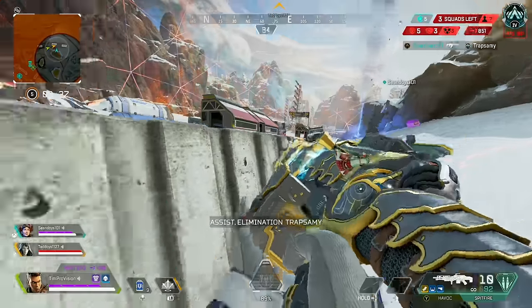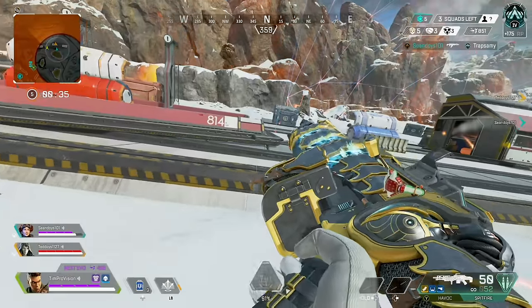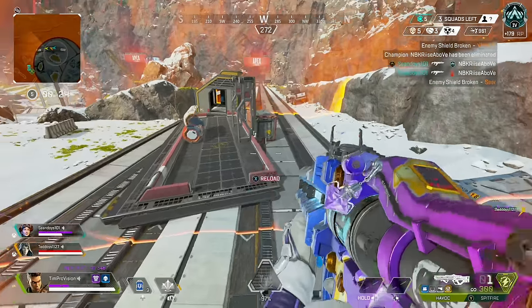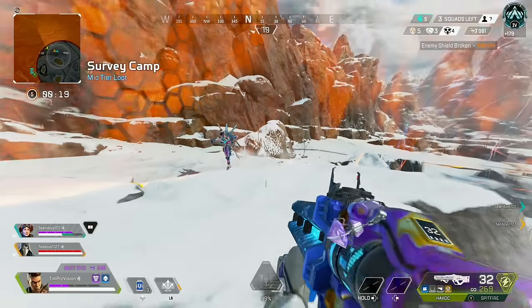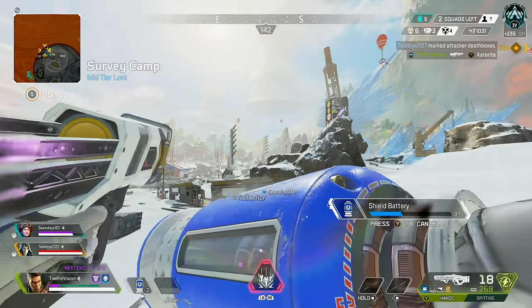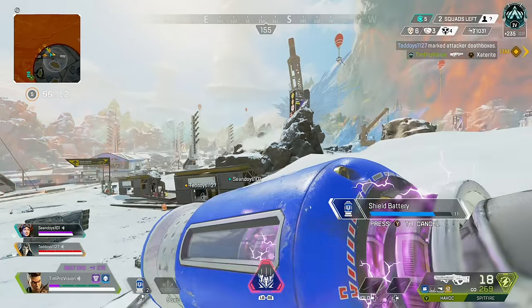The third way to utilize smokes is my preferred method — using the smoke on enemies. Using smoke directly on enemies has a ton of advantages. For starters, it blinds their vision, not yours, and still gives you more or less the same effect. Obviously if there are multiple teams around this doesn't fully apply, but blinding someone else is generally the way to go.